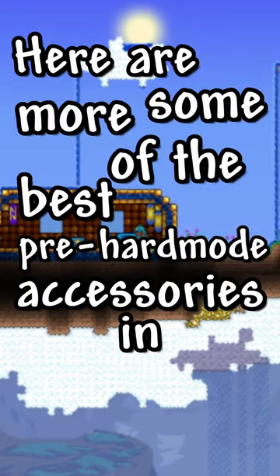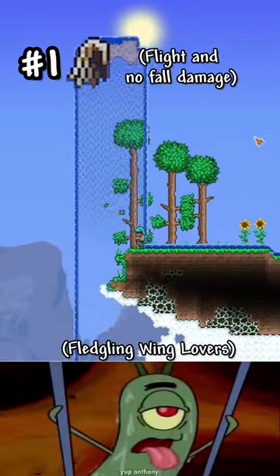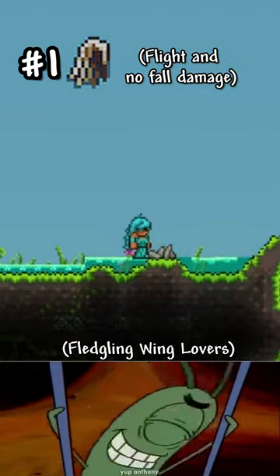Here are some more of the best pre-Hardmode accessories in Terraria. Fledging Wings — these not only allow you to fly, but they allow you to glide and take zero fall damage.